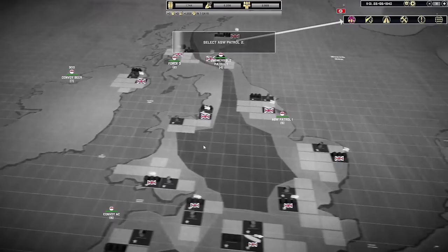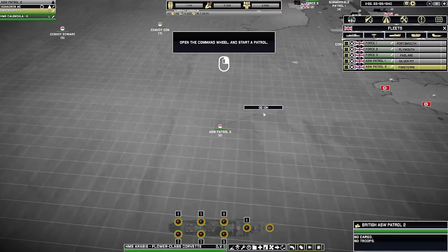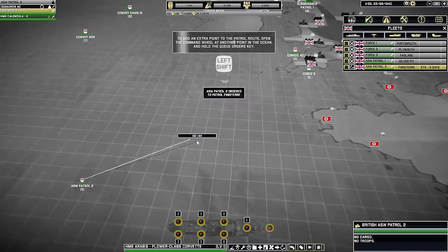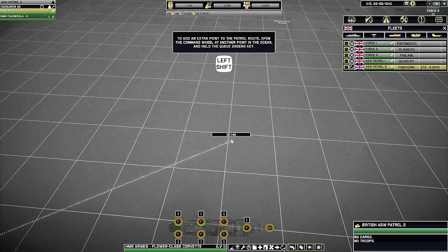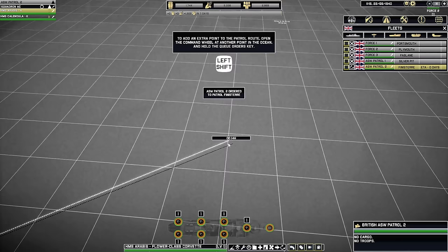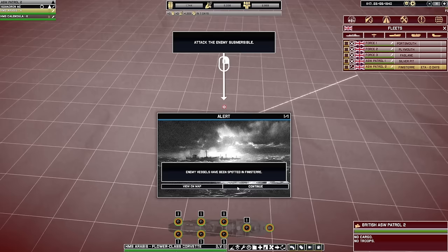Map controls — move around the Atlantic campaign map. Select ASW Patrol 2. Is that anti-submarine warfare? Open the command wheel and start a patrol. To add an extra point to the patrol route, open the command wheel at another point in the ocean and hold the Q orders key. Enemy vessels have been spotted — attack the enemy submersible! We're going to go and fight a submarine! They wanted us to hold shift to create multiple points in that patrol, but here we're going for that submersible. Your target is the last known position of an enemy fleet.